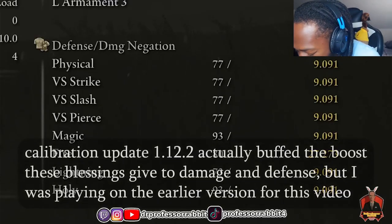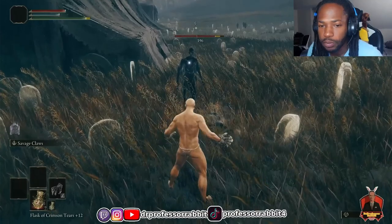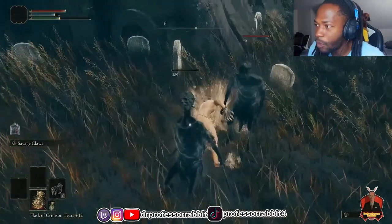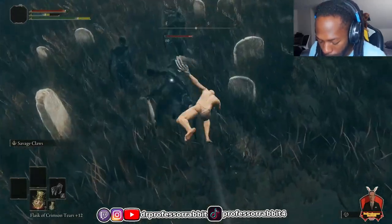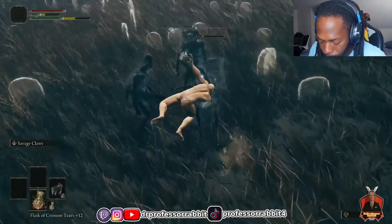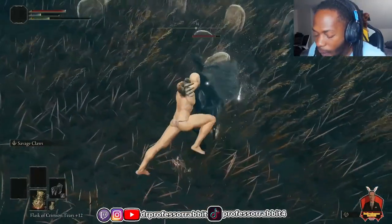Even with no armor, my physical damage negation had gone from zero to nine percent — that's not nothing. Then I tried out the Beast Claws and realized I'd made a great choice. Beast Claws can inflict bleed, and the Savage Claws skill made it easy to proc bleed as well. The great thing about bleed is that it does a huge chunk of damage, and the damage from it proccing is the same even if the weapon isn't upgraded.